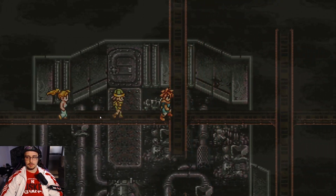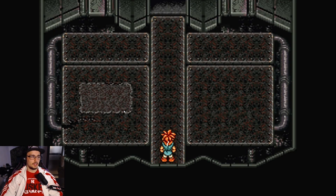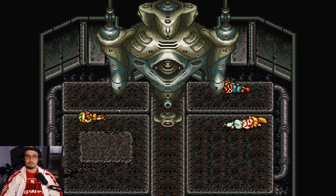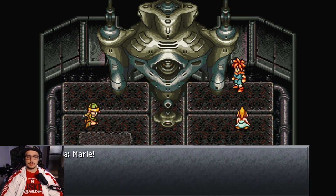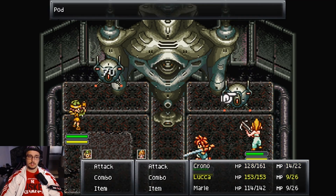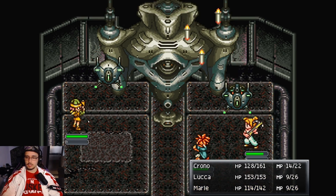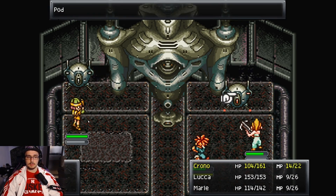We got a boss fight coming up — it's just a matter of me figuring myself out. This big old dude comes through — kaboom. It gives us the opportunity to walk to our spots. It's called the Guardian, and I know in order to take this thing out you have to take out the little pods on the side. Because if you don't, it's just gonna hit you with something tough and you're not gonna be able to hurt it much — they're like shields. So you gotta take these things out so they can take the brunt of the damage.